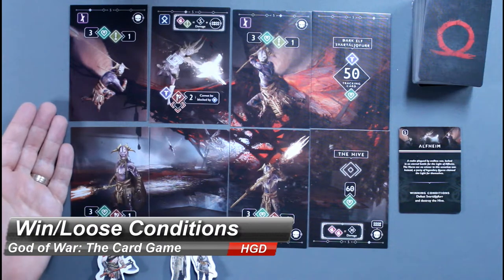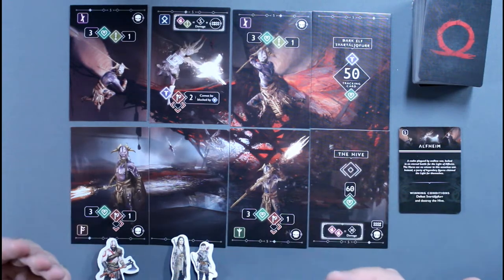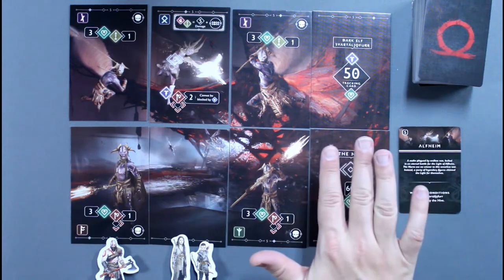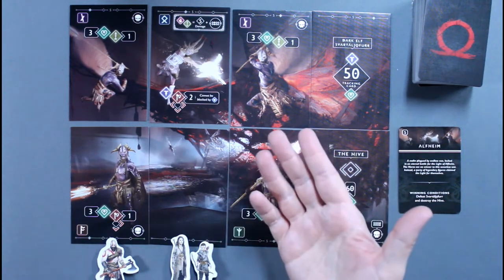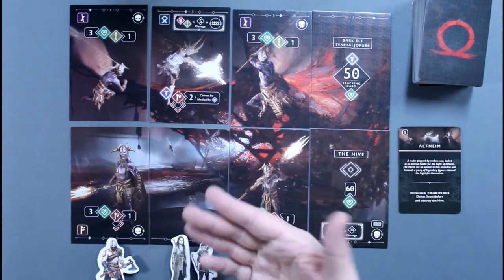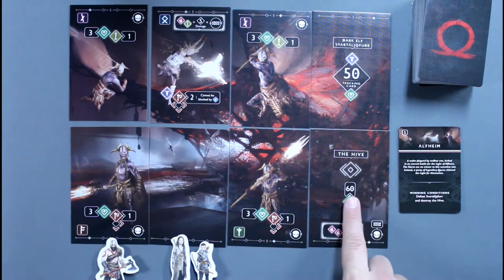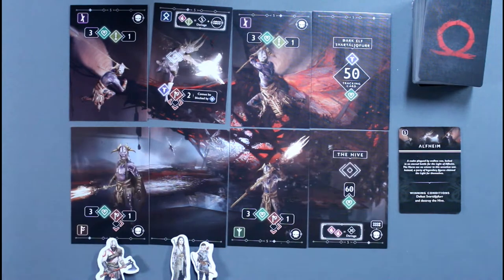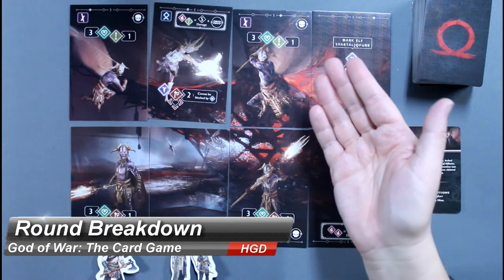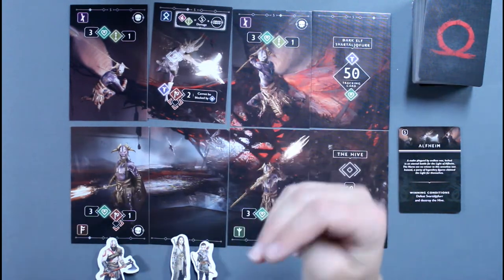The object of the game is to get through three scenes, defeating the final boss at the end. As a cooperative game, players either win or lose together. Players lose if all heroes are knocked out in a single scene, or if they satisfy a particular quest's losing condition. Not all quests have losing conditions, but all quests have specific win conditions. For this setup — Scene 5, Alfheim — the winning condition is to defeat the main enemy and the Hive. Play happens over a series of rounds, each consisting of four phases: Preparation, Activation (both hero and scene), an extra scene activation, and the Upgrade phase.